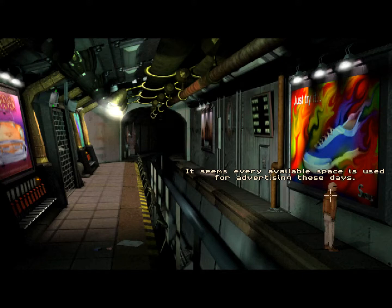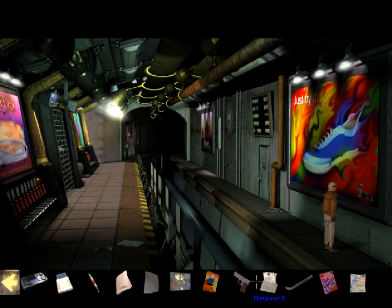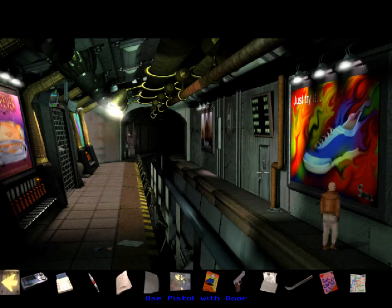It seems every available space is used for advertising these days. It's a metal logo on the advertisement board — a solid-looking letter S. It's screwed to the board; I can't get it off with my bare hands. We don't have any more acids, but we do have a gun. I'm not sure why we can't break off this padlock with this metal bar, but there you go.